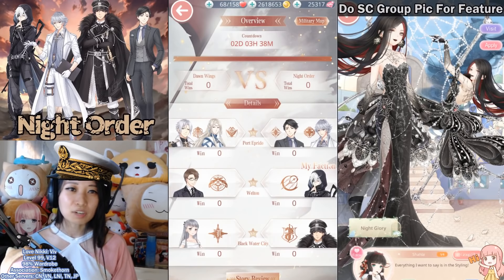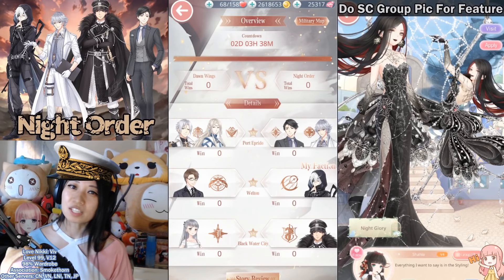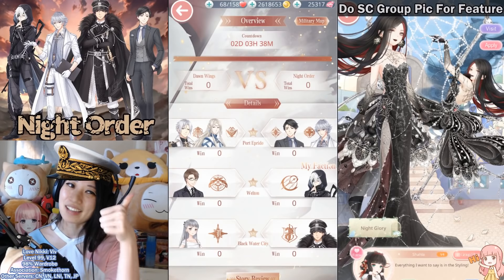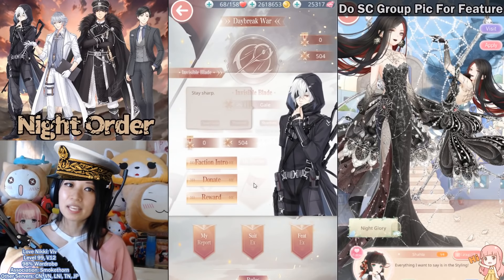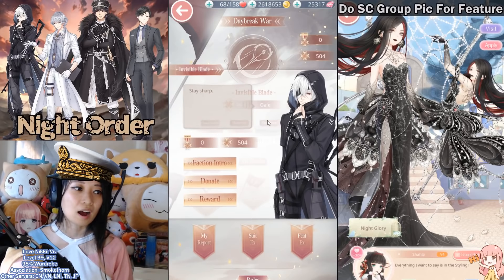In this video, I'm going to teach you how to win. First up, you're going to like this video for the YouTube algorithm. Second, you're going to click on My Faction, which is this middle button right here. I suggest picking Shade or Nidhogg.